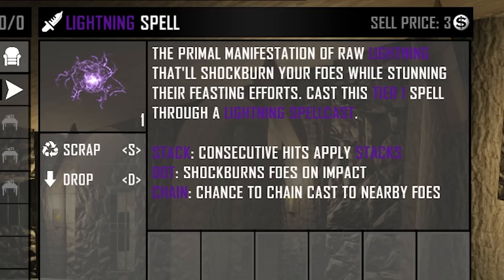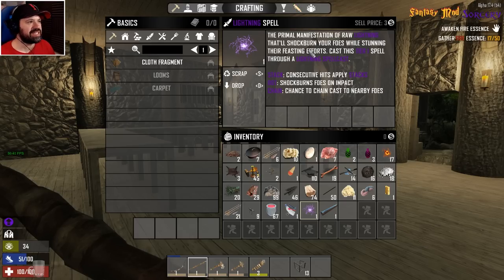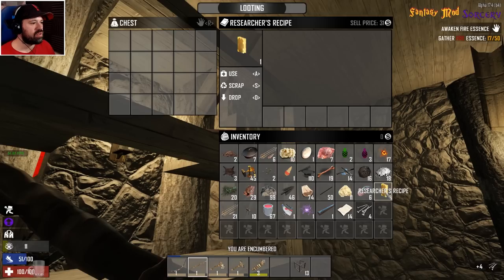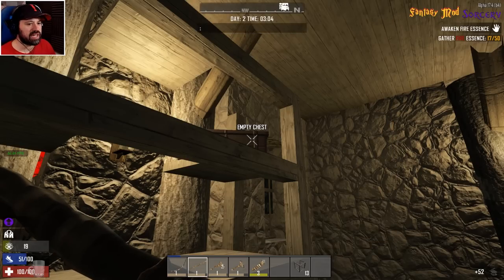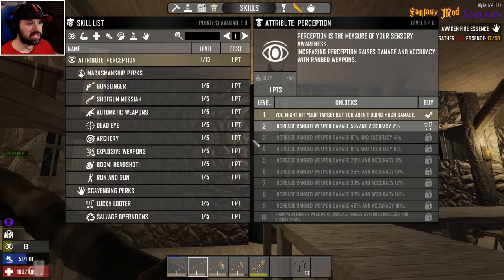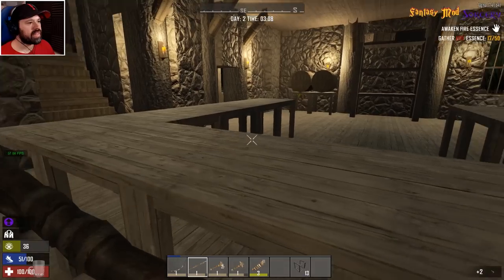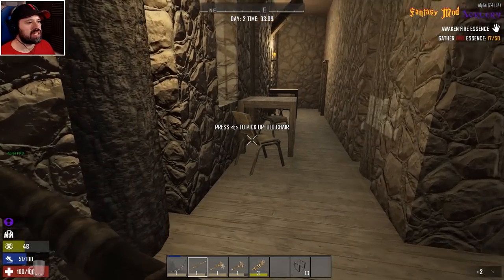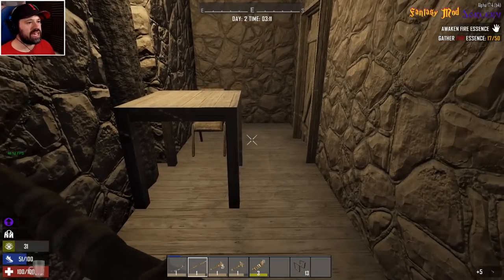'The primal manifestation of raw lightning that'll shock and burn your foes while stunning their feasting efforts — cast a spell through a lightning spell cast.' I can't read this text color. Research recipe — okay. There's no descriptions on these items either, so I have no idea what I'm actually doing. I think this mod is very early stages because a lot of the descriptions are missing or not really explaining anything.